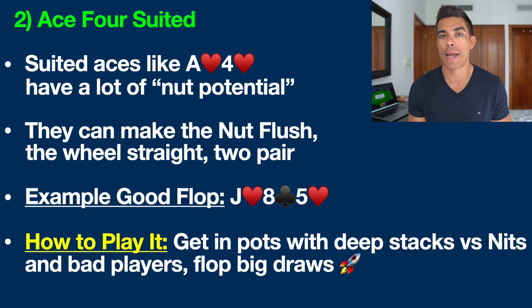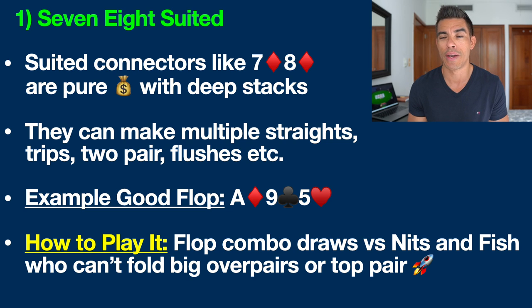The number one poker hand that many people still overlook, and which has been an absolute profit machine for me in recent years, is 7-8 suited. Fans of the channel know I love suited connectors and suited one-gappers because they are absolute money with deep stacks — they can make multiple straights, trips, two pair, flushes, and on and on. For example, with 7-8 of diamonds, a good flop would be ace of diamonds, nine of clubs, and five of hearts. Here we have the backdoor flush draw — diamond-diamond on the turn and river makes the flush — and we also have the gutshot straight draw to the nut straight: if a six comes on the turn or river, we make an unbeatable straight on this board.